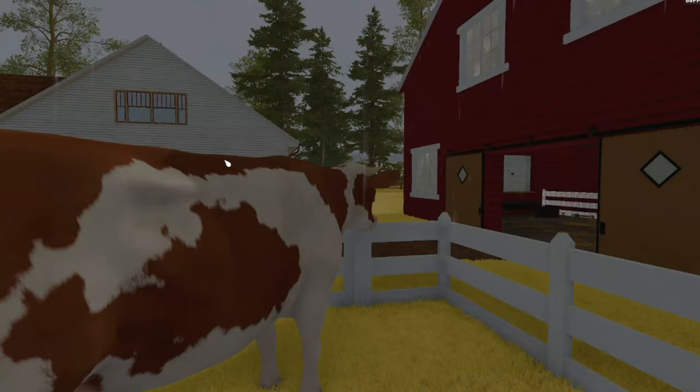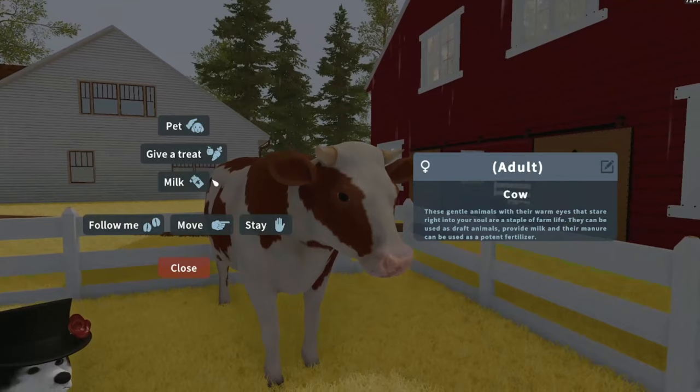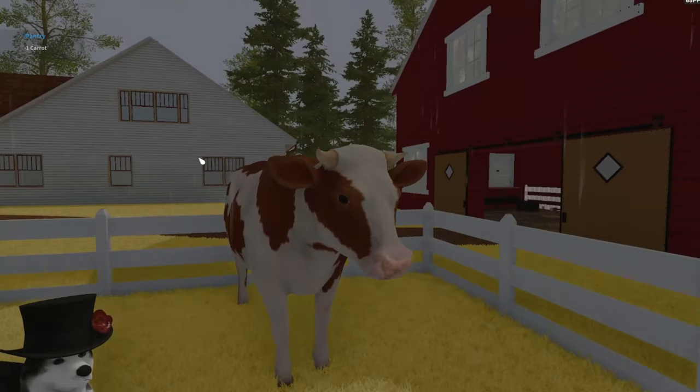We're going to pet this little cow - oh, aren't you cute! You can give them a carrot, and you can milk them in the strangest way where it just instantly milks them.